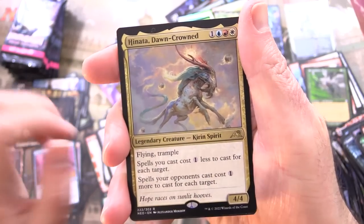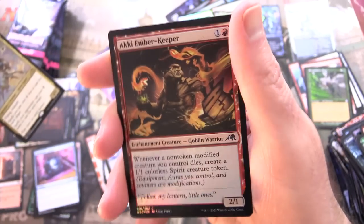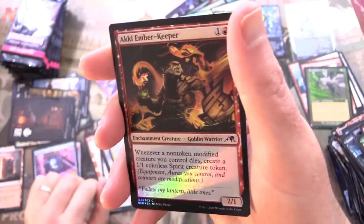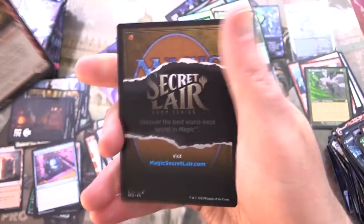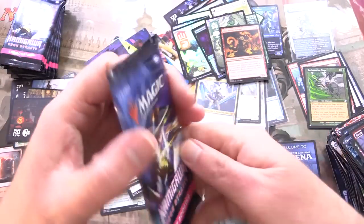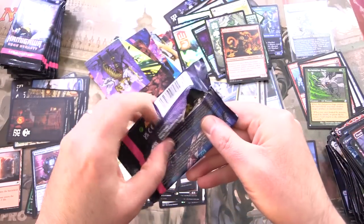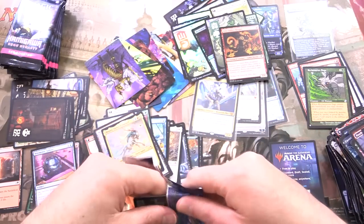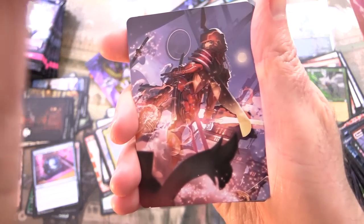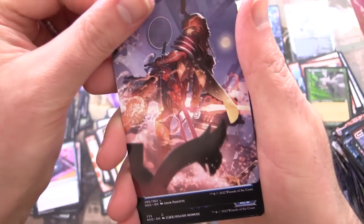We have Haneda, Dawn-Crowned — this is rare. Foil Aki Ember Keeper. Goblin Warrior — nice to see the goblins. And with a Secret Lair and treasure on the other side. Stay tuned — next week we'll be opening even more Kamigawa: Neon Dynasty.